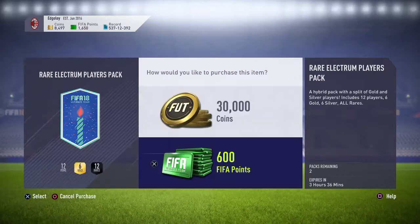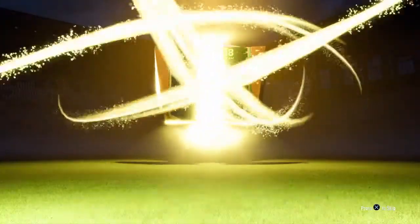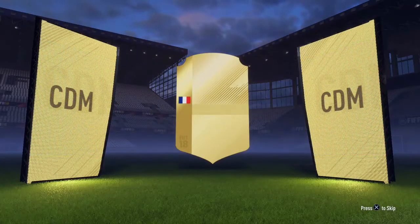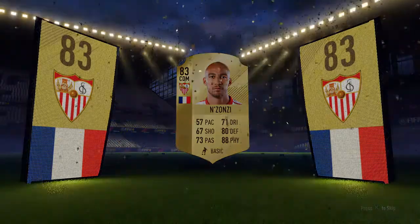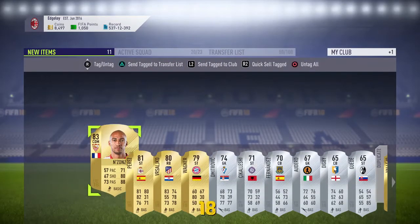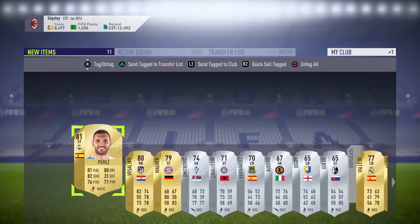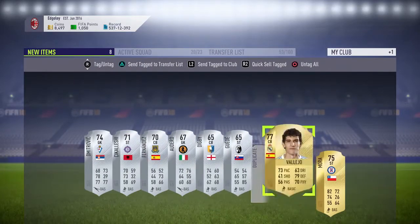Two packs left - can we just get one board, one high rated player at least? France CDM - I'm hoping it's Kante. Kante comes out as a CDM, but no, we've got Nzonzi. Stick him in the club. No good duplicate buckets there, just stick the rest in the trade pile.